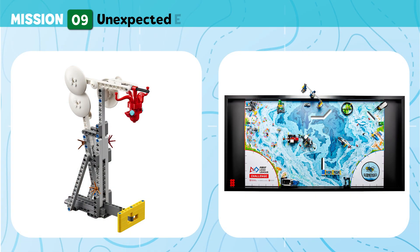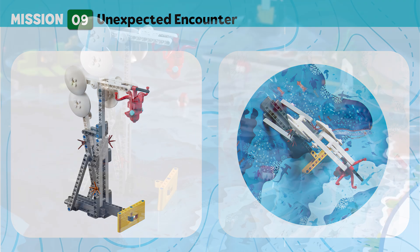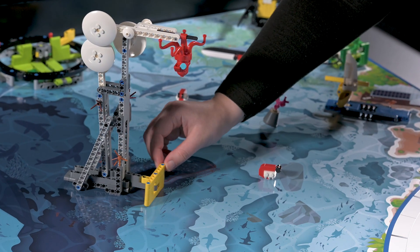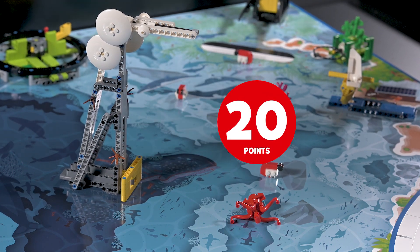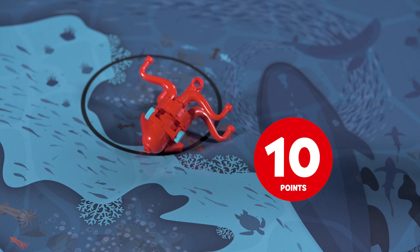Mission 9: Unexpected Encounter. Investigate the hydrothermal vent and deliver the sea creature that takes a special interest in you to the cold sea. Points are scored if the unknown creature is released, and if the unknown creature is at least partly in the cold sea.